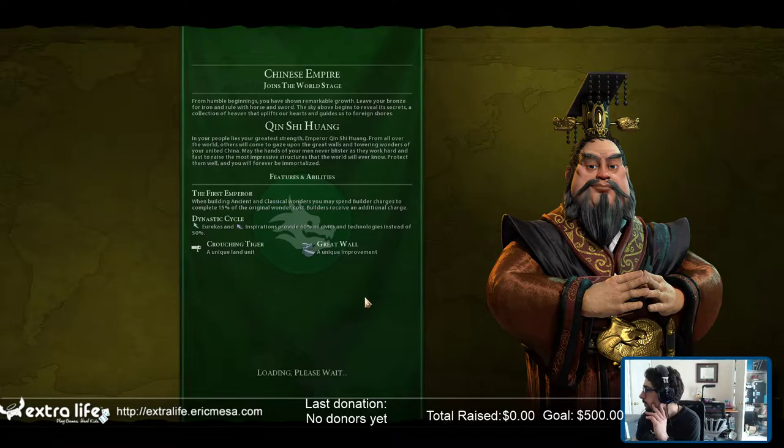'From humble beginnings, you have shown remarkable growth. Leave your bronze for iron, and rule with horse and sword. The sky above begins to reveal its secrets. In your people lies your greatest strength, Emperor Qin Shi Huang. From all over the world, others will come to gaze upon the great walls and towering wonders of your united China. May the hands of your men never blister as they work hard and fast to raise the most impressive structures that the world will ever know.'